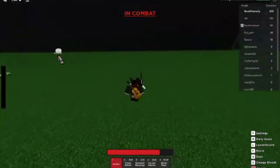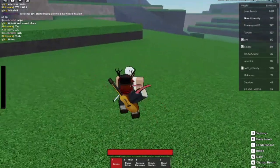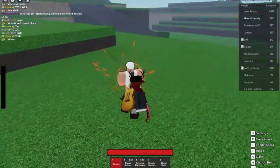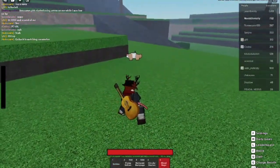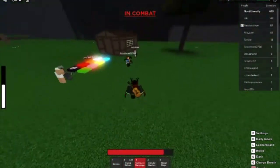Now, here's a one-shot combo for the Sickle Blood Demon Art. With that being said, that's the end of the Tips and Tricks section. Now on to Counterplay.